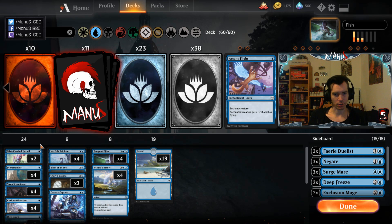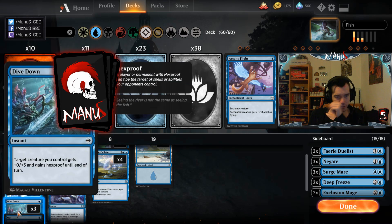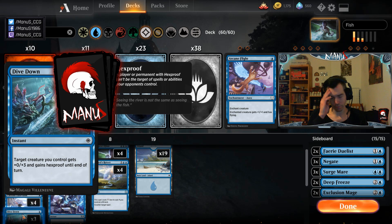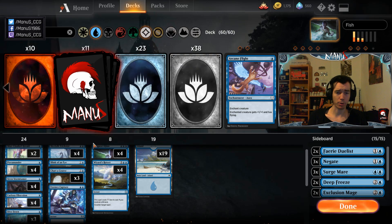We still have four Obsession and three Dive Down — Alex even has only two. I could see going down to three from the four the deck used to run, because the card is a bit situational and sometimes drawing multiple copies can be awkward. The card still does a bunch of things — it counters a lot of stuff other than sweepers — and Spell Pierce still stops sweepers as well as spot removal in the early game.